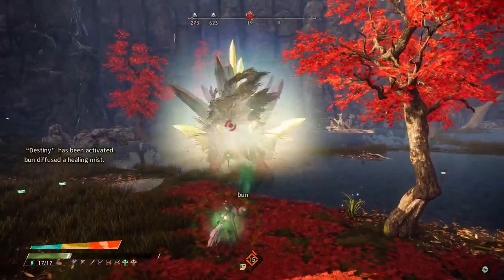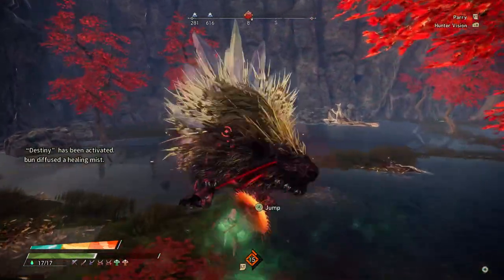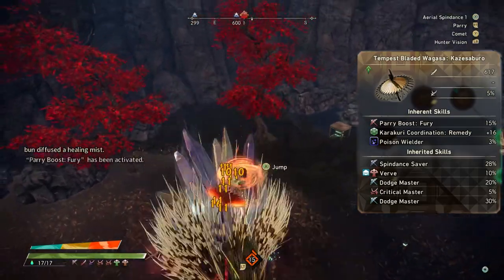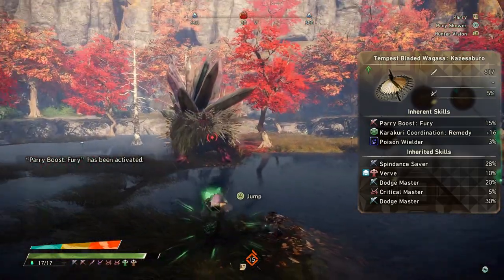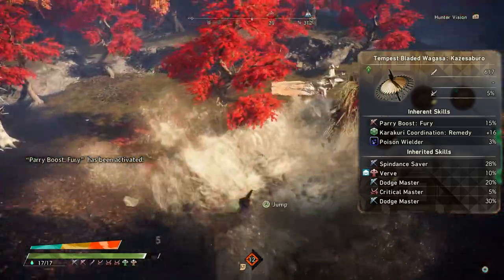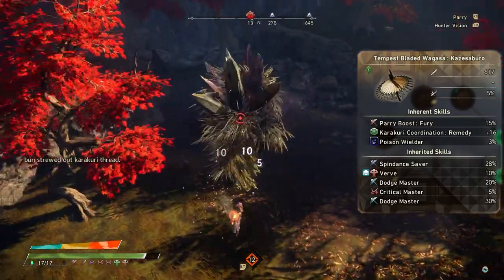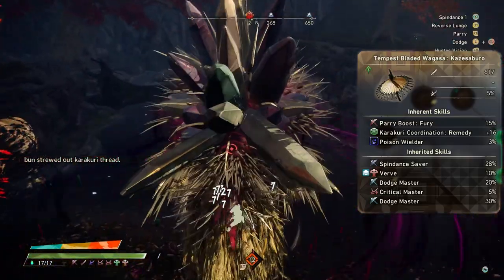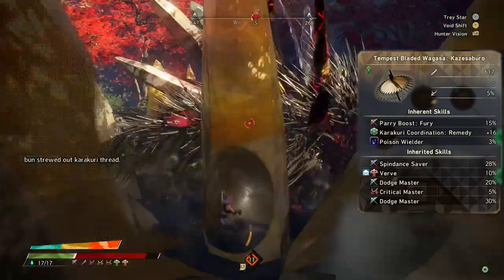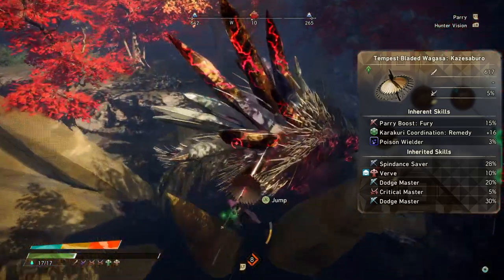To do that, save your game and then go to your weapon of choice. For me right now I'm using the golden tempest umbrella, which starts with peri boost fury plus 15% and just 5% base crit. There's no reason you can't do this on any other weapon. The inherent skills are kind of set in stone when you're going through them, so when I save, this is one of the ones I was able to get to plus 16 the cheapest, so I just went for it on this one. For this build you could use either human path or the kimono path — it doesn't really matter. But this is one of the best builds in the entire game to actually utilize verve.